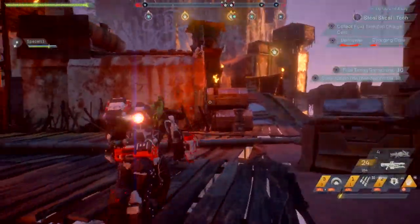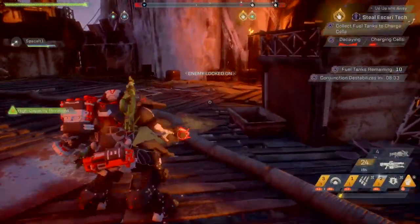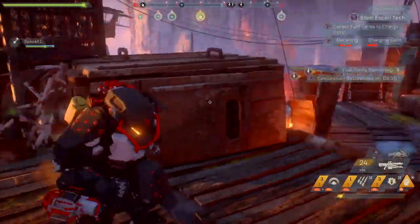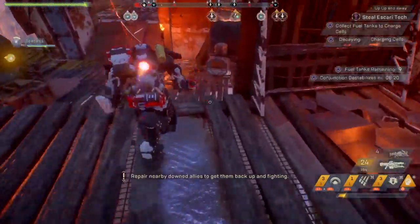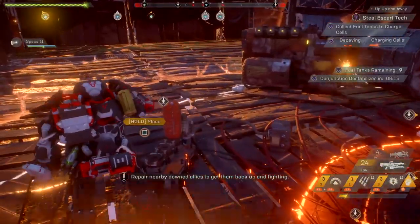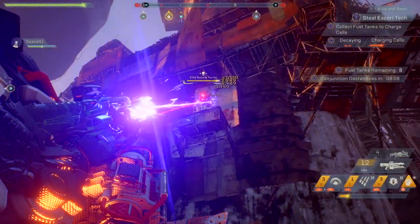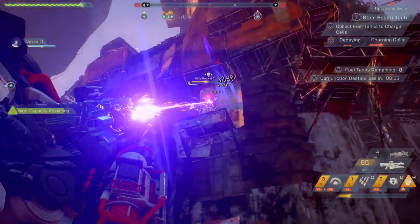Now we come to the final aspect of gearing: inscriptions. These are the perks under the ability that you will see, which are randomly chosen — also known as random rolls in other games. Your abilities, components and weapons will all have these, and they will be the difference between items being amazing and being complete garbage. For example, you could have a weapon with no weapon damage and two stats of armour — great if you're speccing for armour but if you're looking for damage output it's just not going to add anything.